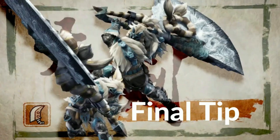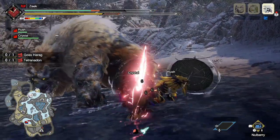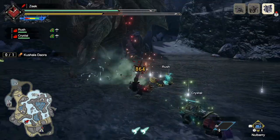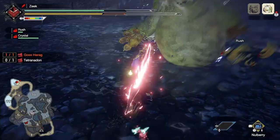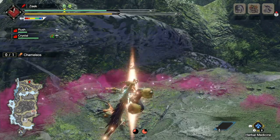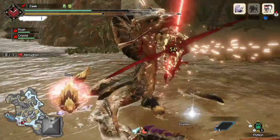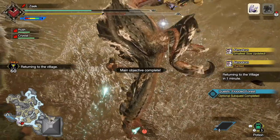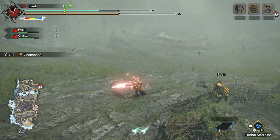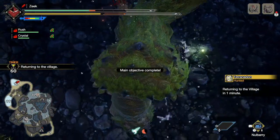Greatsword final tip: don't get frustrated. The greatsword takes a lot of practice and you really need to know your enemy. You will not do well if you don't understand how the monster is going to fight you. The weapon is designed to be very slow and immobile, even though it's gotten many boosts in Monster Hunter Rise — it still requires prediction and understanding of what the monster will do next. But once you get it down, it will be very rewarding. You'll be able to get off some amazing hits, destroy monsters in a short period of time, and look super cool doing it.